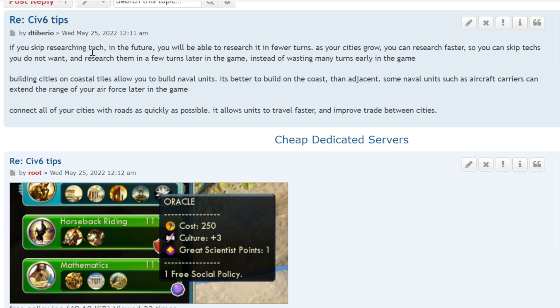If you skip researching a tech now, you'll be able to research it in fewer turns as your cities grow. A tech might take 30 turns early in the game, but if you skip it, you might be able to do it in two or three turns later. So you can skip a lot of techs and research them quickly when you're more advanced.